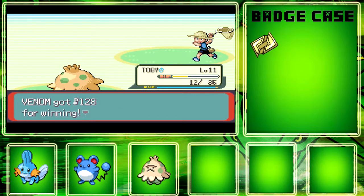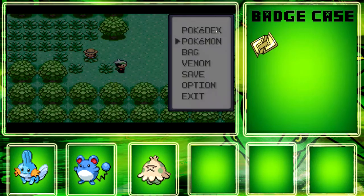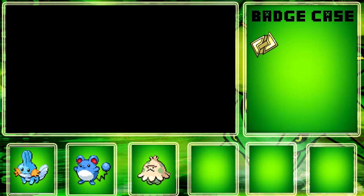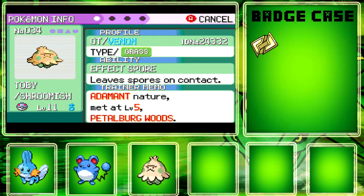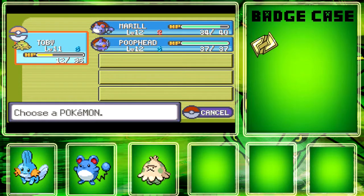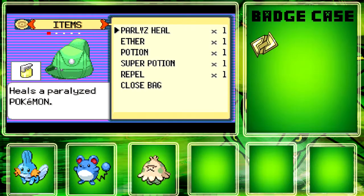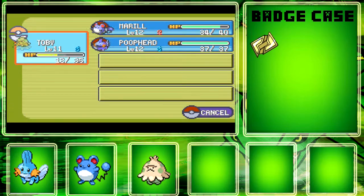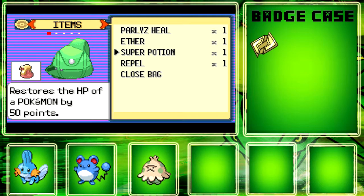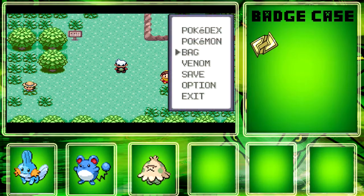I'm back. I just realized what Surskit's special ability is and it's actually really cool. It's called Effect Spore, and when somebody uses a physical attack on you, it randomly applies a status effect — paralysis, poison, or sleep. In that last battle against a Nincada, it first fell asleep and then after it woke up and used Scratch again, it got poisoned. Really cool.